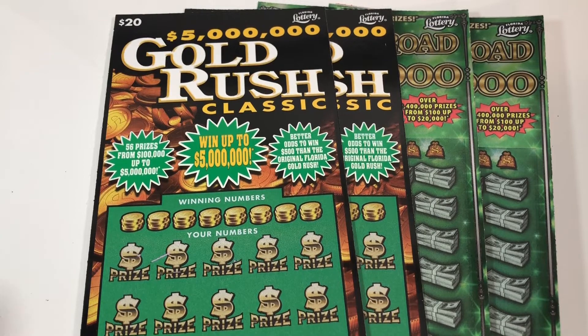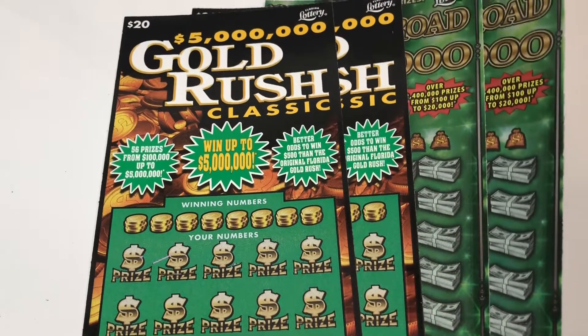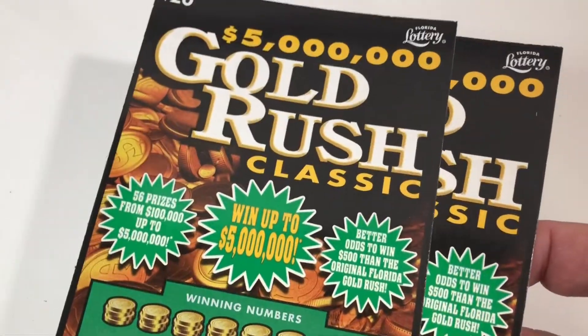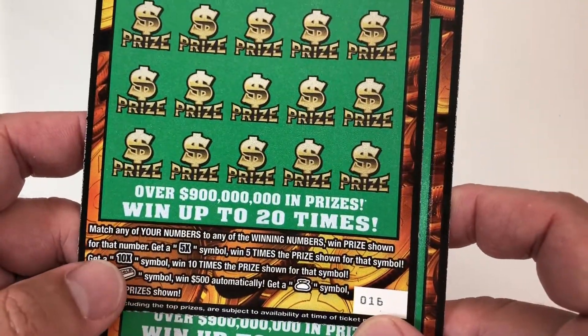Hey, what's up everyone, this is Primetime Scratcher, welcome back to the channel. Today we have a $100 session. I have two of the fastest Road to a Million and two of the Gold Rush Classics, so four tickets in total. We'll start off with the Gold Rush Classic — these are $20 tickets, $5 million dollar top prize. Tickets are 16 and 17, and on this one we're looking for a 5x or a 10x multiplier.